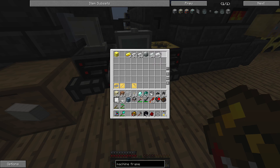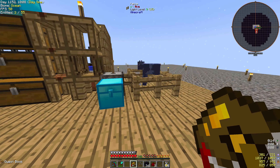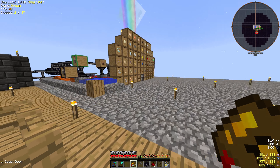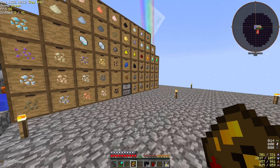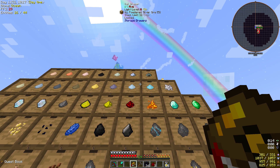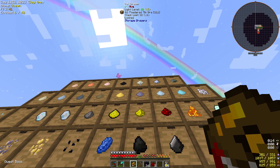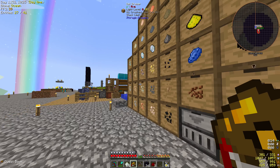Tin. Do we have tin? I'm pretty sure. At the wall... we need to automate the stuff we get from the sifting. How am I supposed to find tin here? Silver. Lead. Look through every individual one like a normal person.